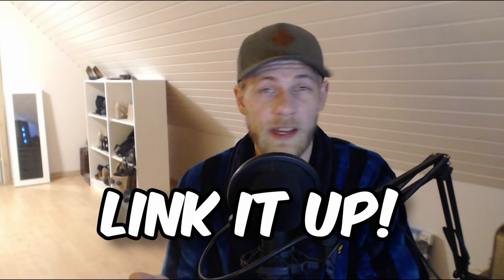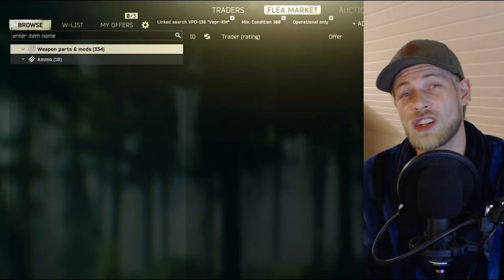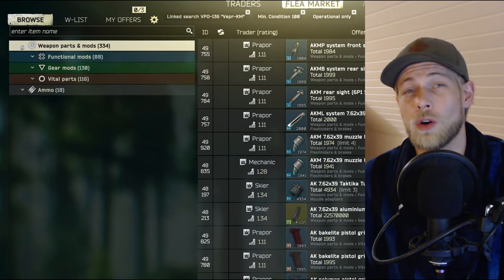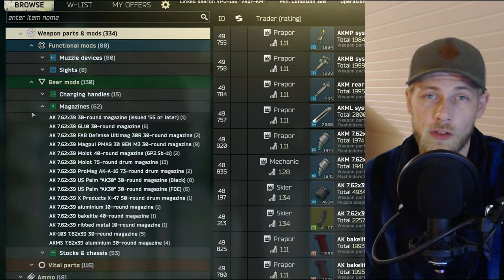Do you have trouble finding a magazine that fits your gun? Maybe a sight, a foregrip, or a handguard? I've got the solution — linked search is your friend. I use this feature all the time. It will sort the flea market into items that can only be used with the item you did the linked search for, making life a lot easier when looking for a magazine or something that fits your gun.